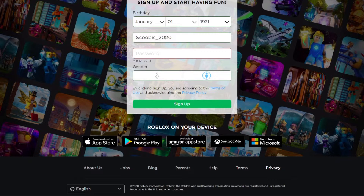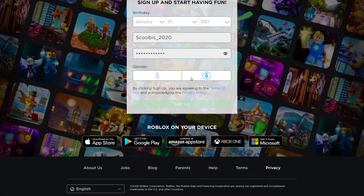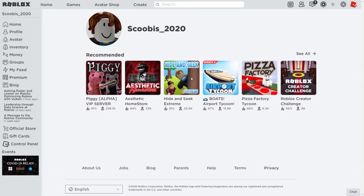If you guys, for some reason, want to know that username, there it is. I went ahead and got a password and signed up. I got to do the verification thing — it worked that time. I swear, every time I create a Roblox account it takes me like 5 years, and it just worked first try.